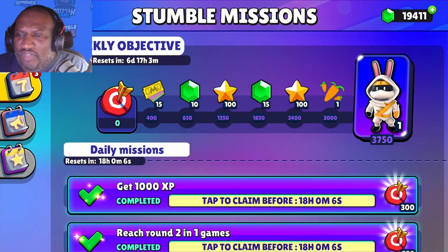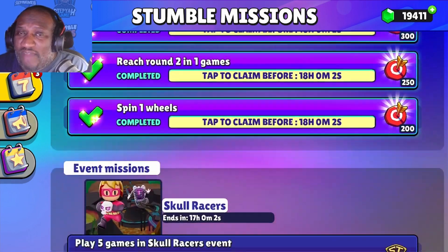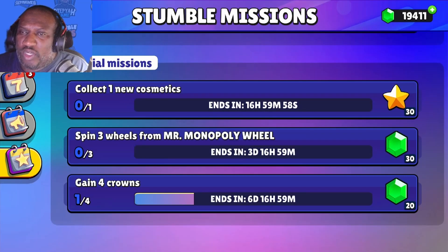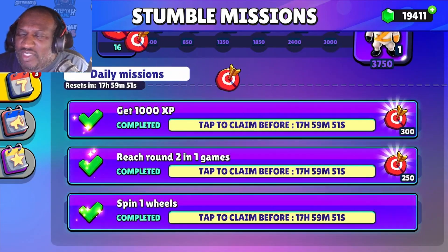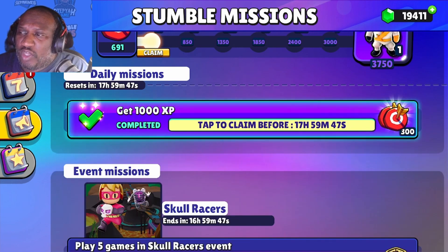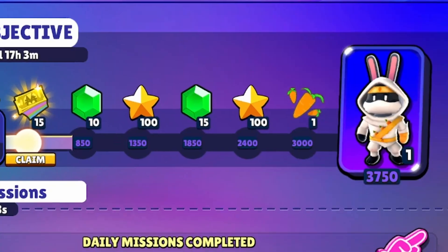To get this new skin, you have to complete your daily missions. You'll have to complete them every day — they usually reset in the morning — and make your way all the way across. You're gonna cash in for money bucks, gems, stars. If you haven't finished your Stumble Pass, you'll get more gems and some care footsteps. At the end, when you reach 3,750 target points, you'll get the Furrican Storm skin.